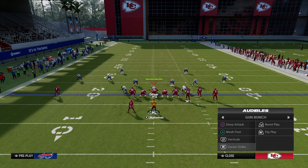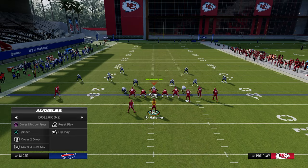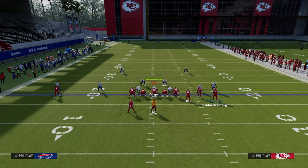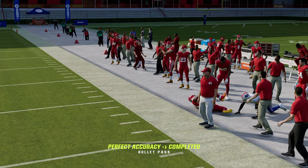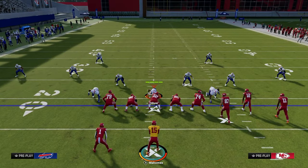In our audibles, we have Corner Strike. We're going to use the same exact setup — just streak the slot receiver. If they are running a lot of cover two, it looks almost identical to stick, but now you can see that this deep corner is going to get over the top. And again, you don't need any hot route abilities to make these setups happen.